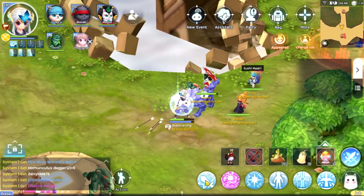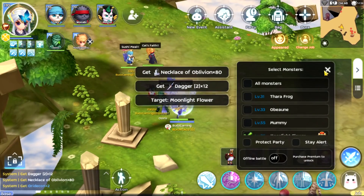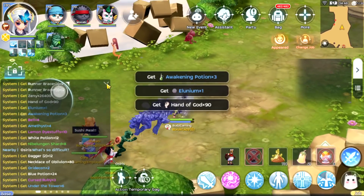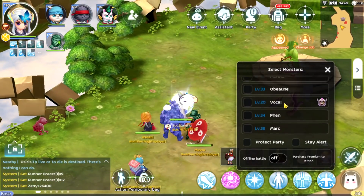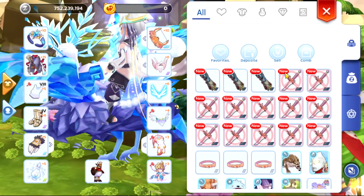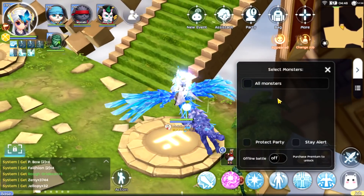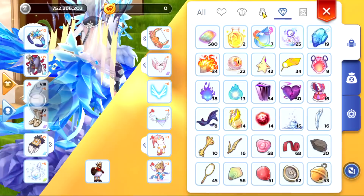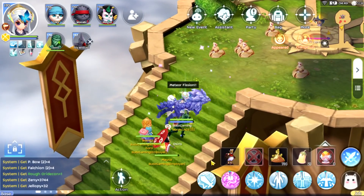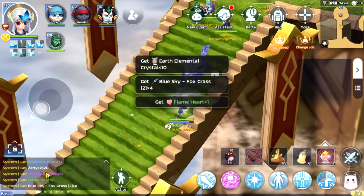Now we can still kill the doppelganger and have a chance at the fire ninja shinobi belt. From the loot we got: Ruby, Moonlight, Bell, Vocal, Fire Bird — going for water — Skeleton Armor, Skeleton Armor, and Ice Crystal Glaze.